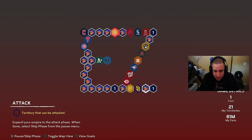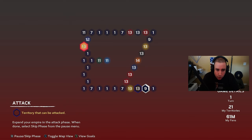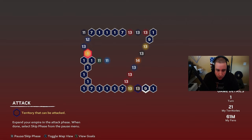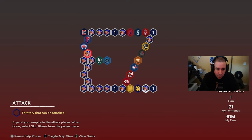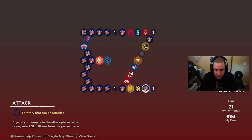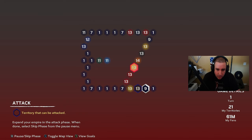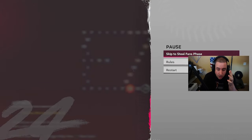We have seven fans here we could use to protect a territory, but the only way to really find out is to skip to the steal fan phase. We're going to steal fans and try to steal four fans from somewhere useful — could be the A's, Marlins, Brewers, anywhere. We're going to skip to steal fans and pray we don't have to restart.